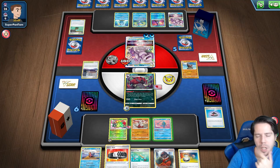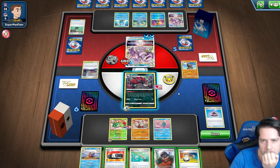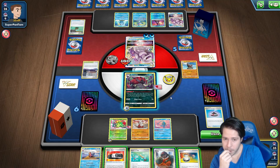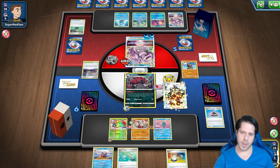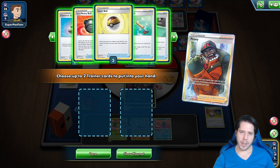190 damage — I would have needed both Choice Belts to be utilized here. I don't think there's a way for me to win. Maybe there is but it's going to require my opponent to whiff basically.